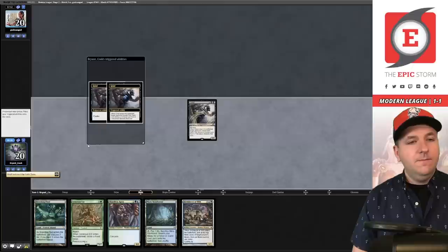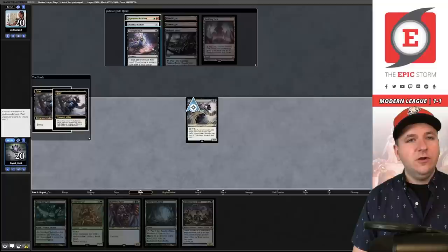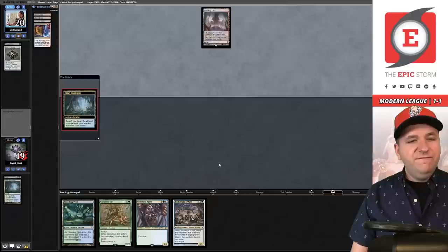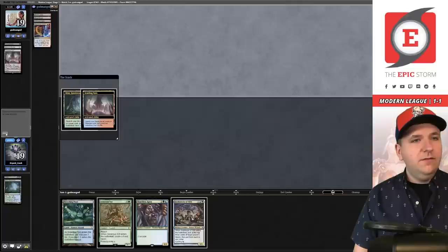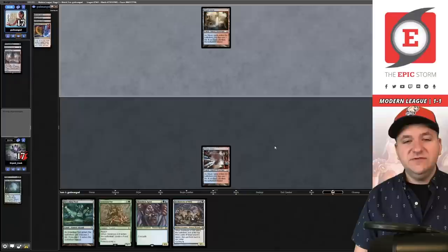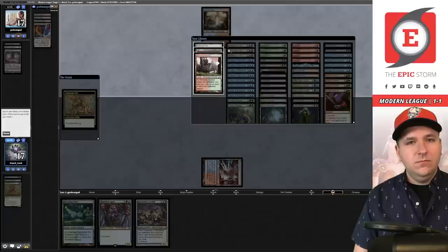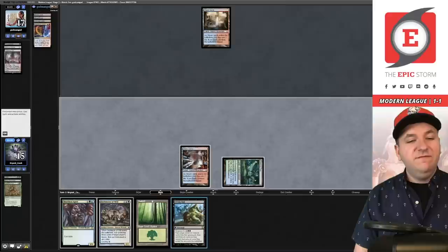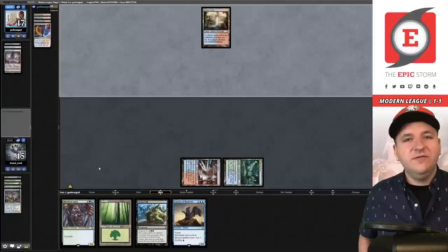Game three hand is very good — keep. We Grief pitching Grief because we're not guaranteed to draw another black card. We take their Thoughtseize and their other hand has next to nothing. We play Misty and pass. They fetch and bobble targeting themselves. We fetch Steam Vents, going to 17. We cycle Ent to grab the basic just in case of Blood Moon. They draw into Living End — not what we wanted for them. We cycle Arc of Attaxes to filter, passing the turn. They don't cast any spells despite having three fresh draws.